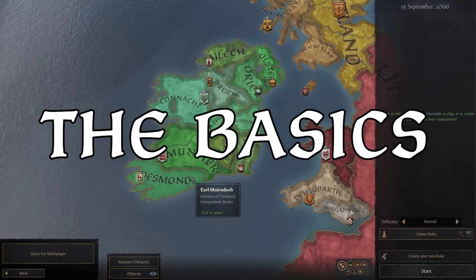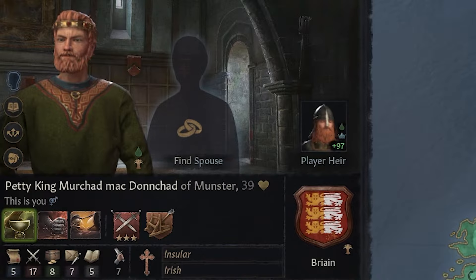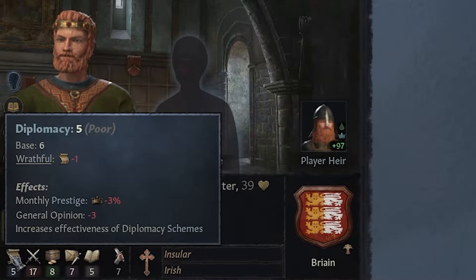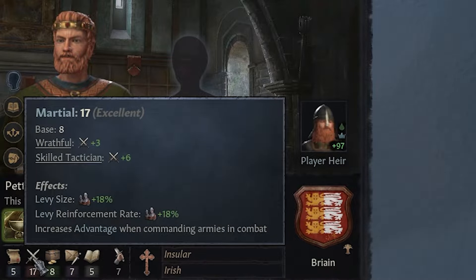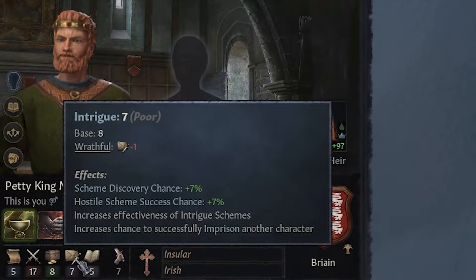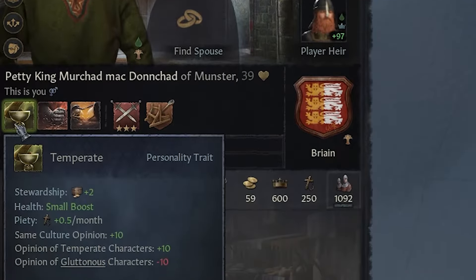So next, let's start by covering the basics. I'm gonna start as this ruler right here. If we click on the holding, you can see our character pops up with these stats. Having a higher number in the stat is always better. These skills represent diplomacy — your ability to interact with others and their opinion of you. Your marshal — the ability to raise and command armies. Stewardship — the ability to manage your lands and realm. Intrigue — your ability to scheme and find secrets. And finally, learning — your ability to study technology and theology.